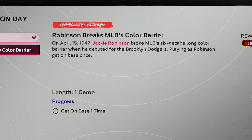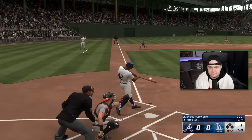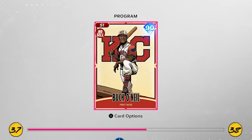Next up, there's one moment — all you have to do is get on base and you get five points. We got on base, easy enough for that moment. And just like that, that's another five points, and I got Buck O'Neill.